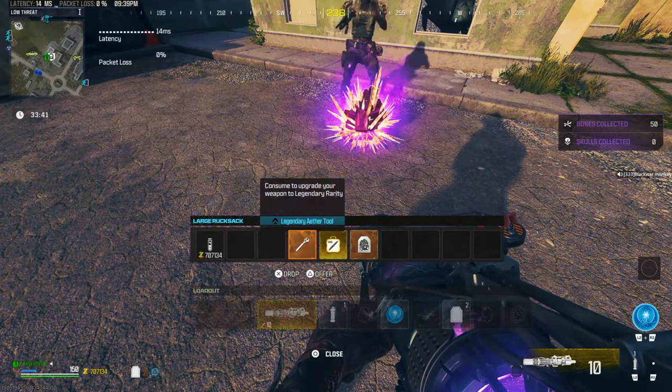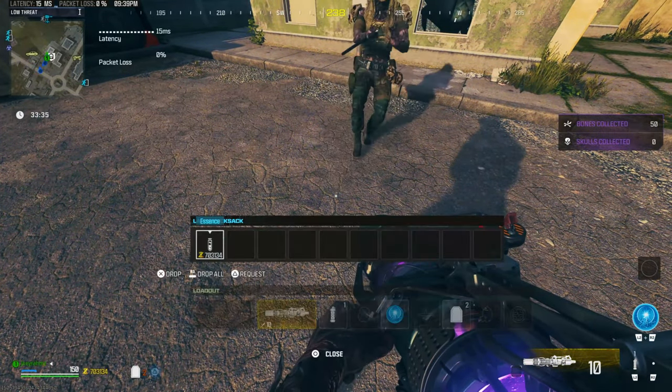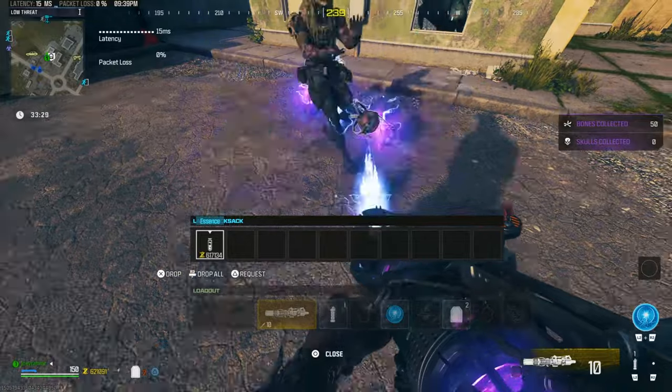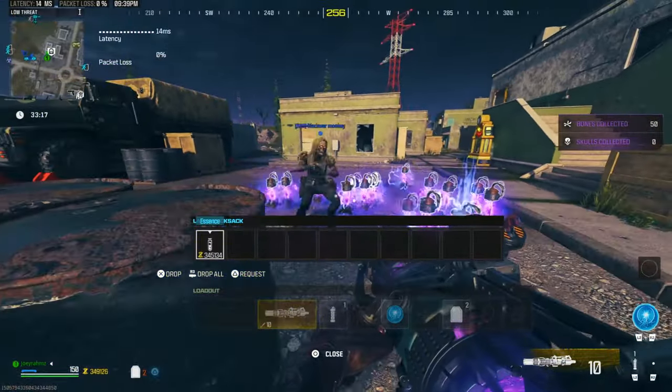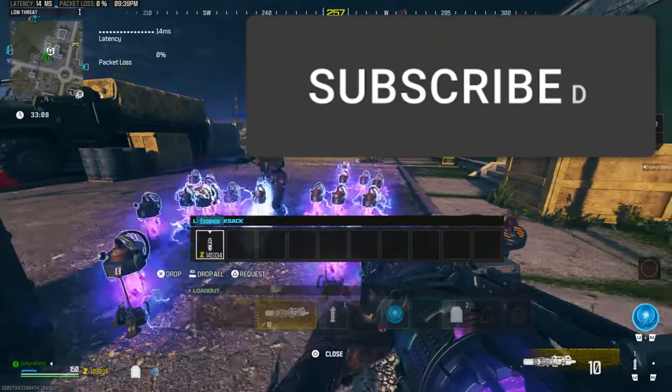When you die and come back the next game, the exact same spot you pleaded for help is going to be a Tombstone — even if you don't have the Tombstone perk, it's still going to be there. When you join the next game, redo the steps and that's it. See you guys tomorrow, subscribe.